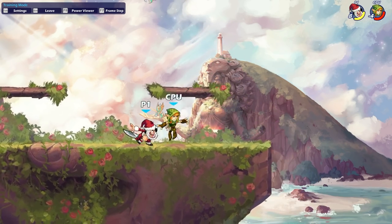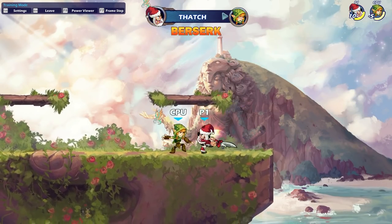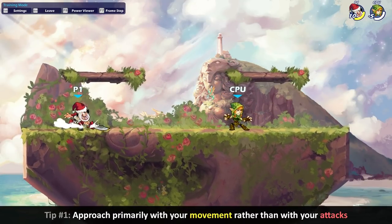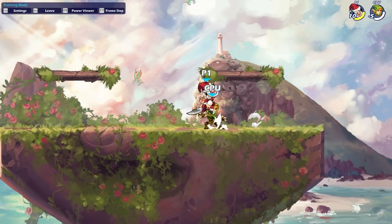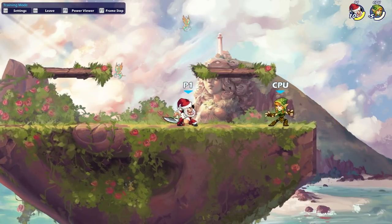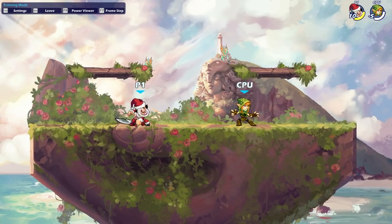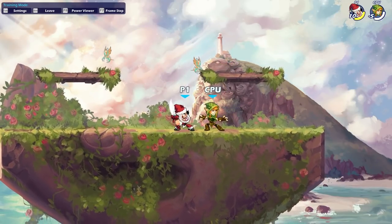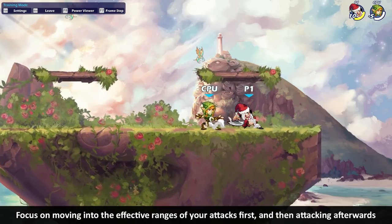The first thing and the biggest thing — and if you don't do this already, this is probably the number one thing holding you back as a player — is to approach with your movement instead of approaching with your attacks. This is the advice I give all the time, and it's super, super important because approaching with attacks can hold you back in a lot of different areas.